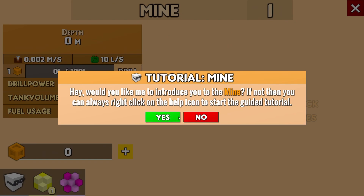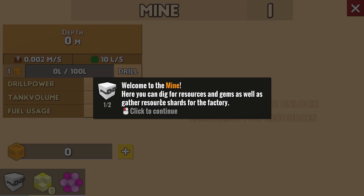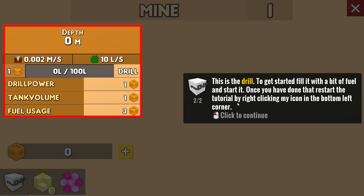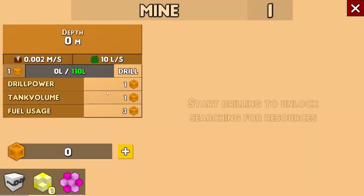Would you like to introduce me to the mine? Welcome to the mine - here you can make your resources and gems as well as other resources. This will get you started. This is the drill to get started - fill it with a bit of fuel and start it. Once you have done that, restart the tutorial by clicking the mine icon on the bottom left corner. I want one percent, I'm gonna fill it with fuel.